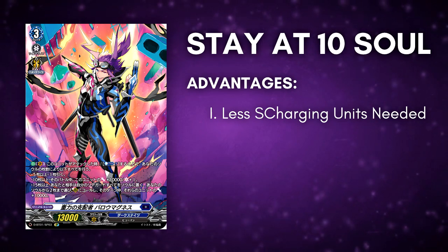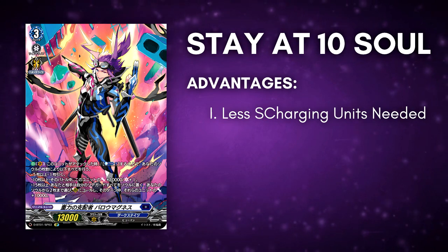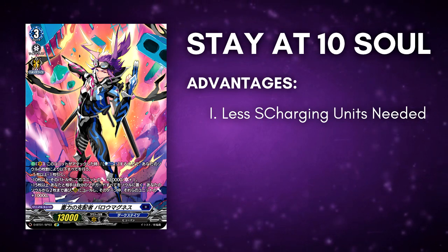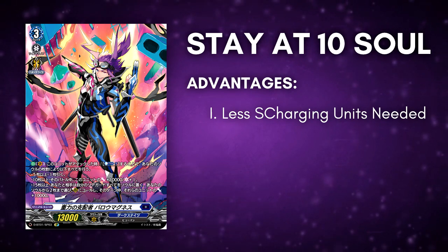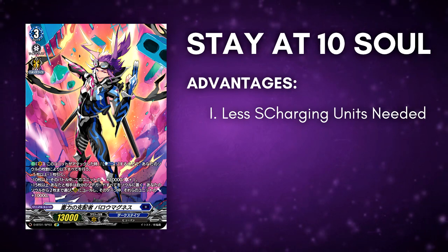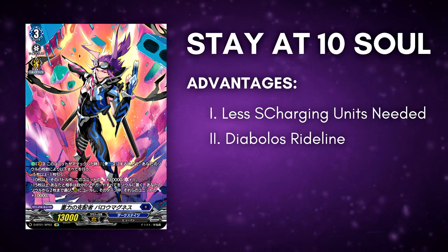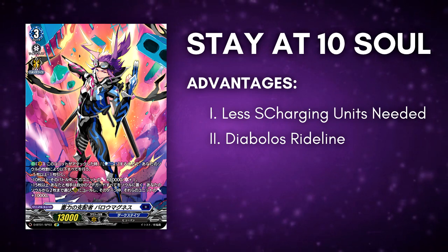After turn 3 you still slowly build up to that 15 soul, which opens up for more utility cards. It opens you up to run more cards that you want to try out in the deck, like Cleave Muddler, Freeze Breeze, Javina, Spherical Splasher, and some other cool cards released in DBT02 that haven't had a chance to shine because of the very popular Rush 15 build. You can also use the Diabolus ride line for this particular play style.